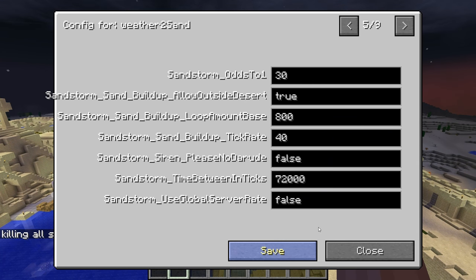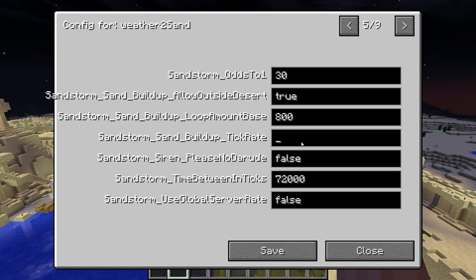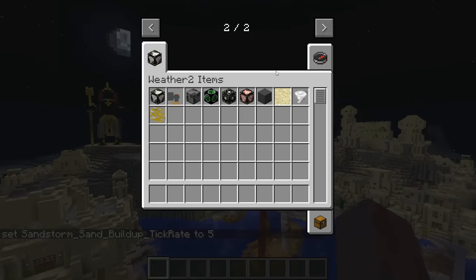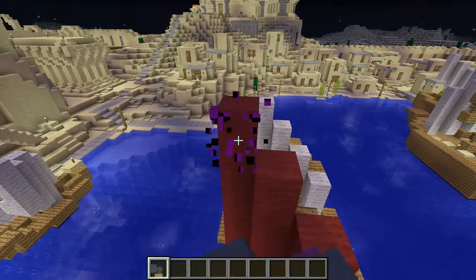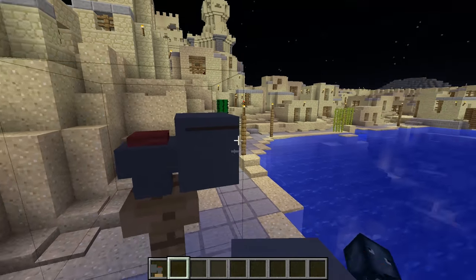That's pretty much what happened to the kingdom here, so let's go ahead and kill the storm off and let's go into advanced real quick. Sandstorm sand buildup tick rate — let's change it to five. Time in between ticks. All right, I killed you off, storm — should be stopping. I'm interested to see what the siren is apparently. Please don't play Darude Sandstorm though. I need a post to put this on — let's try it again and see what happens.